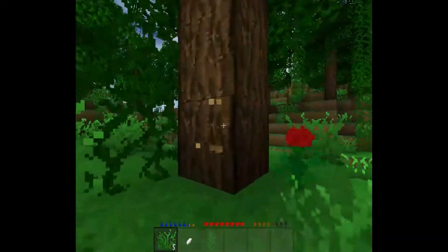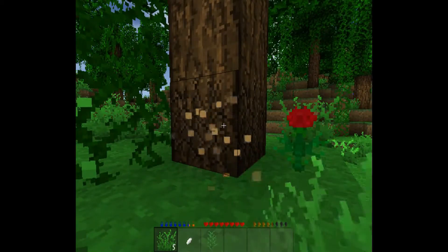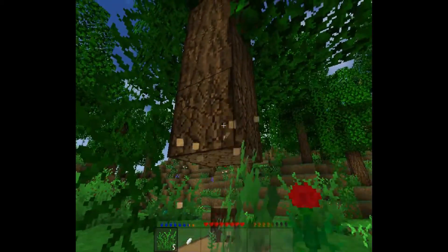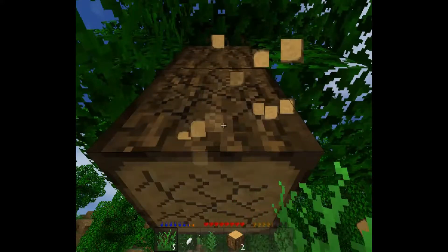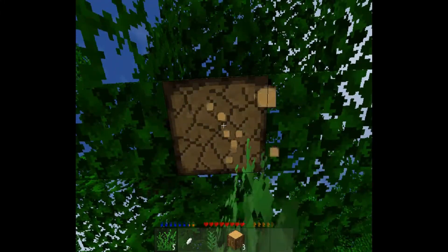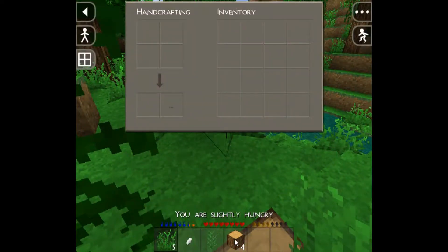Is that a duck? Let me get some wood. Make a crafting table. Let's get this crafting table going. I need a couple pieces to get some planks. I think E is the button on your DS button — E is the button.